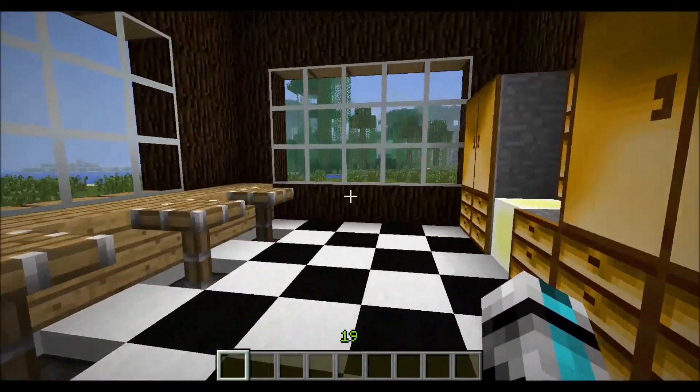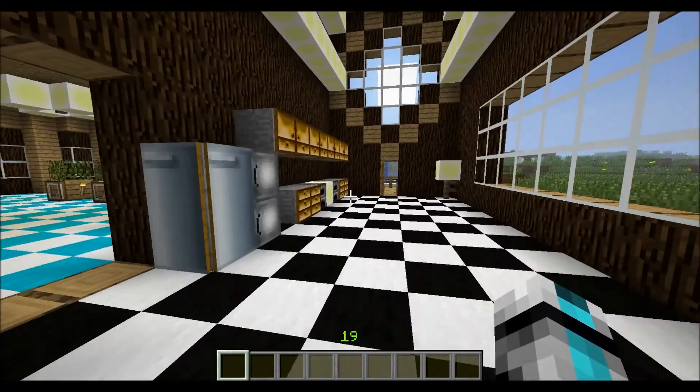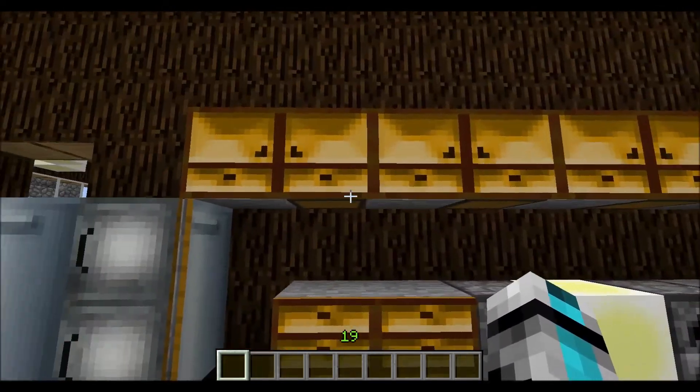Okay, this is the kitchen. You've got a little seating area, you've got your little cupboards, a fridge, and these little things here.